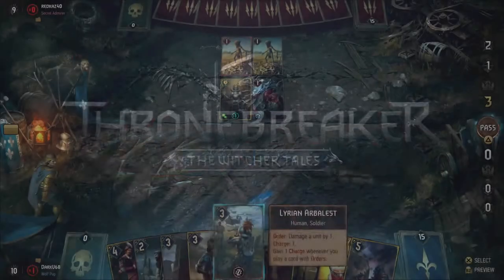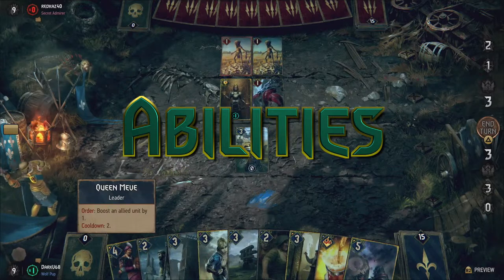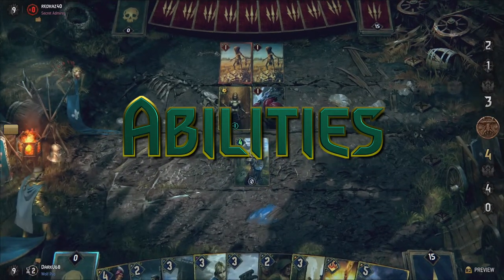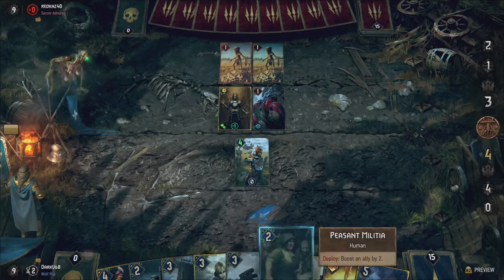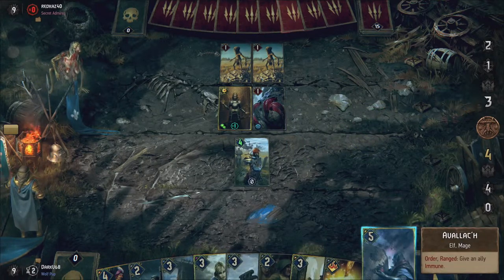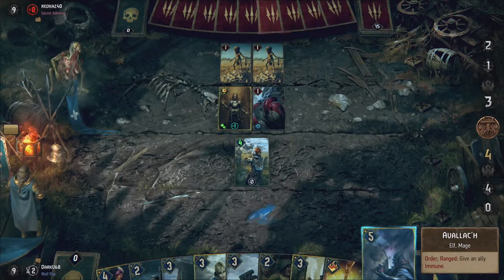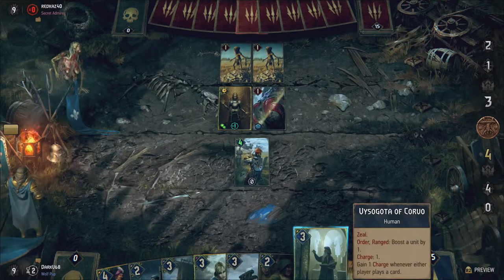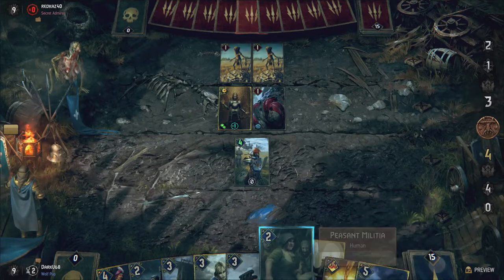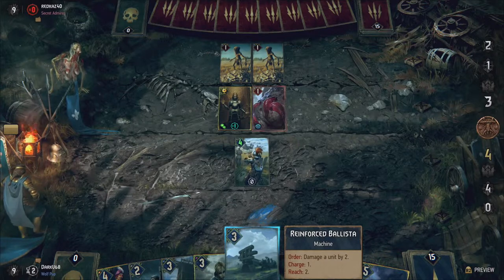Everyone still here? Great, here we go. Let's start with Neve's ability. Neve is the direct opposite of Crack on Crate, meaning she can boost an ally by 1 every 2 turns. At first I felt like this ability was really lackluster. Boosting is a lot less useful than damaging. With damage you can take out potentially dangerous units or keep them damaged to get an advantage with Bloodthirst abilities, a concept we discussed last week.